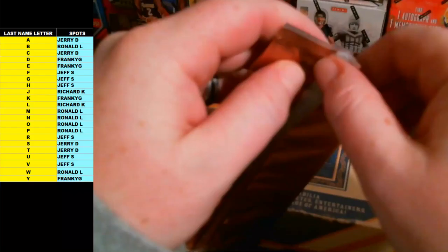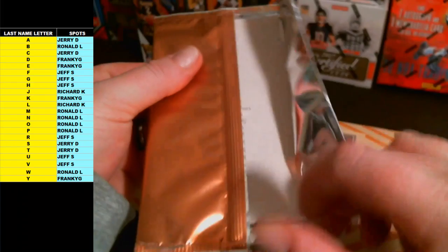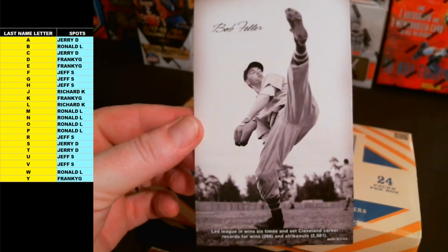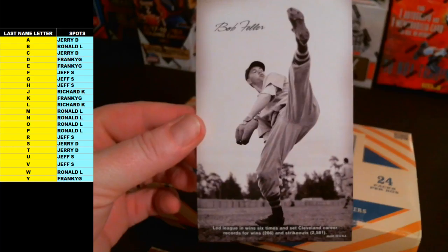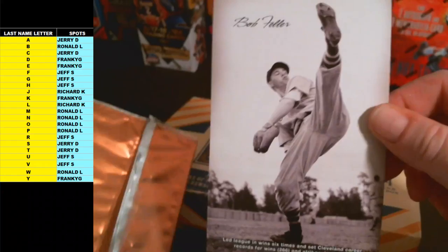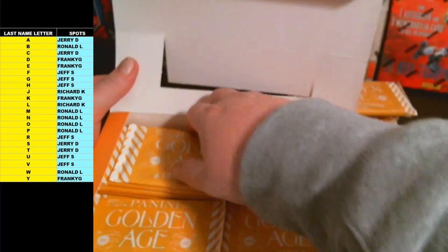Here's our box topper. This one's looking pretty cool. Going out to the letter F — Jeff S. — and that is Bob Feller. Good old Bob Feller. Pretty cool little box topper, action photo. So it goes to the letter F.